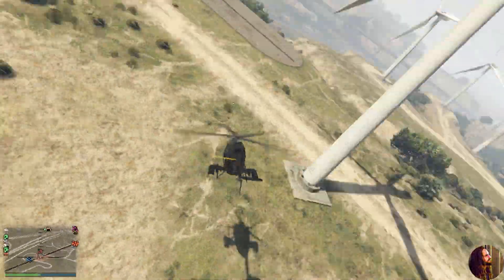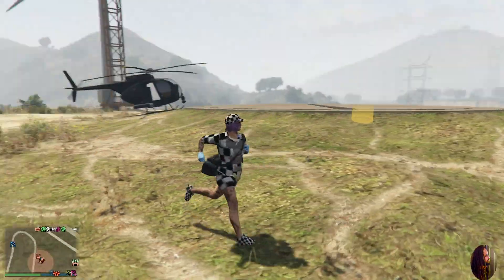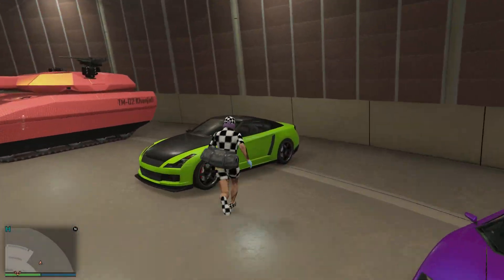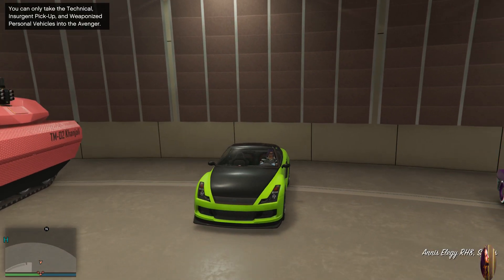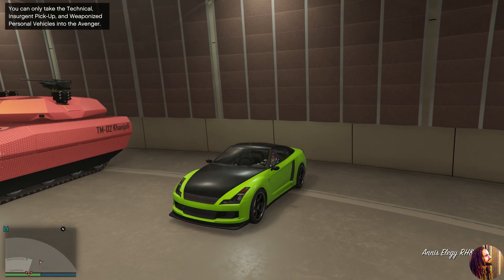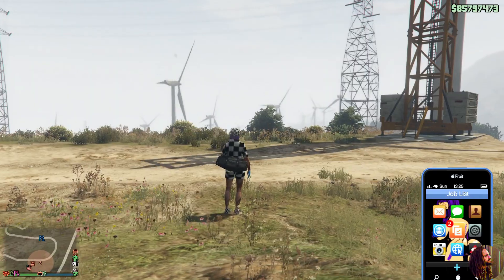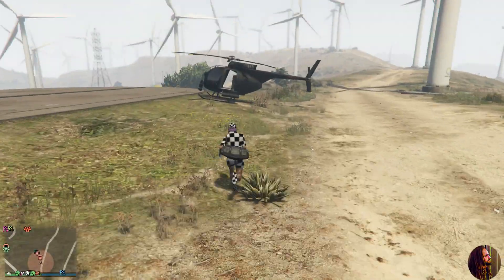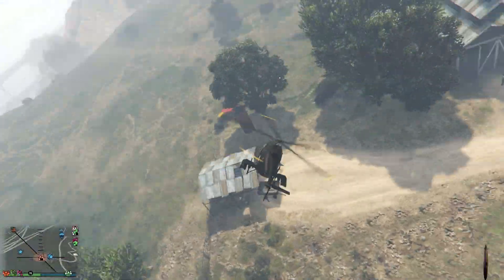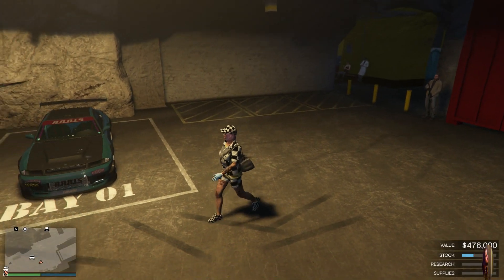I recommend your facility and bunker be close to each other — mine is literally five seconds away by air. Fly over to your facility, leave the helicopter outside, and go in on foot. Jump into your RH8 and press up on the D-pad to bring up your phone and right trigger to accelerate at exactly the same time. If you do this right, you'll spawn outside on foot with your phone up — no car.